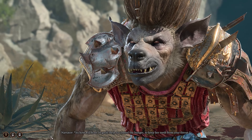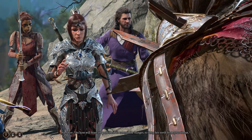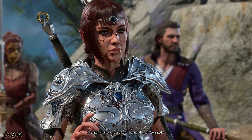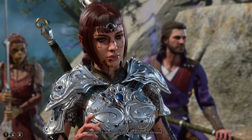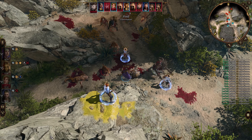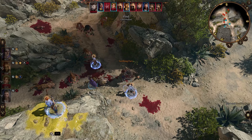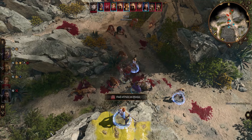At level 1, they gain Favored Enemy — you can choose Ranger Knight to gain heavy armor proficiency. Also at level 1, they gain Natural Explorer: Beast Tamer would let you cast a Find Familiar spell; Urban Tracker would make you proficient in Sleight of Hand; and Wasteland Wanderer — Cold, Fire, or Poison — would make you resistant to the damage of your choice.